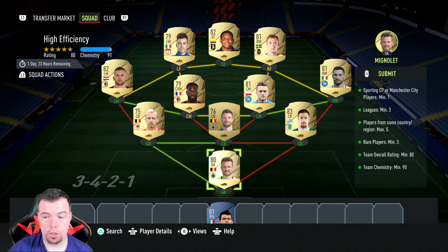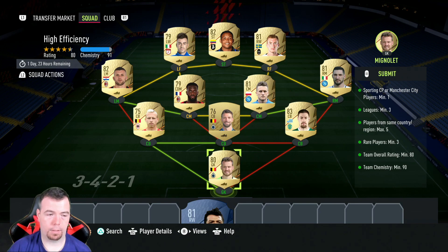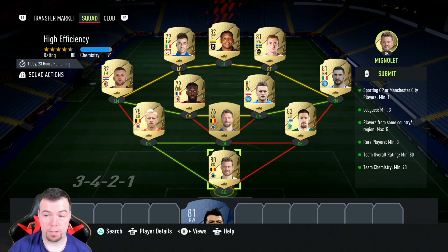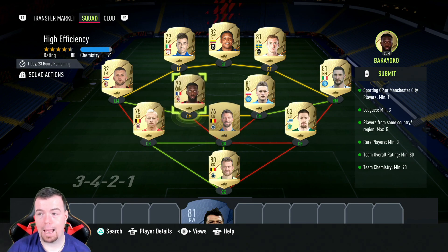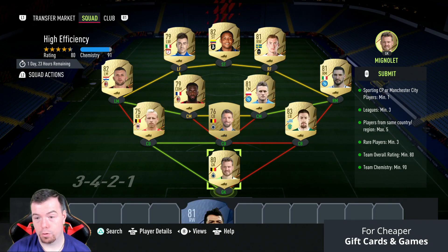You do need strong links — you might need a hyperlink, but actually if you put Lozano where Kulveski is, you don't need the hyperlink, just a strong link. Players of the same league and same nation is a max of five — we've got three, so that's not too bad. Rare players minimum three, we've got ten because you need the team overall of 80. Team chemistry is 90, around 91. No position change, loyalty required.